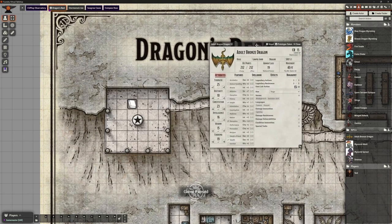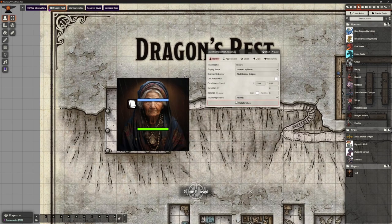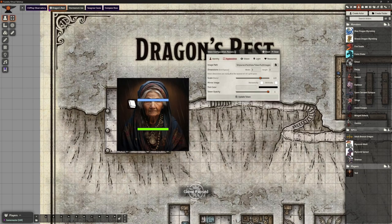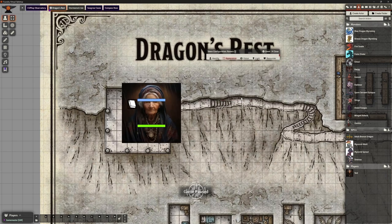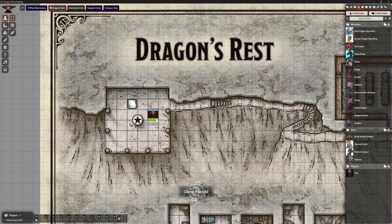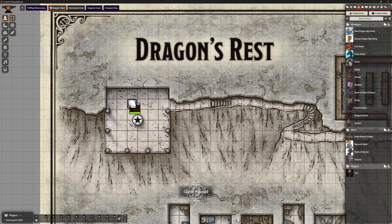Select the Elder Renara token, update that token. Now if I drop it in — hooray! But it's made huge because it defaulted to the dragon's size. Under appearance, dimensions, grid spaces: change from three-by-three to one-by-one since she's human-sized. Set scale back to 1, update — there we go, that's the size we want. When we double-click her we can see all those dragon stats — the other players will have no idea she's anything other than an old lady, which is brilliant.